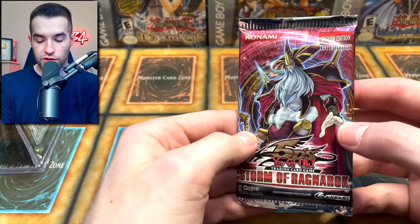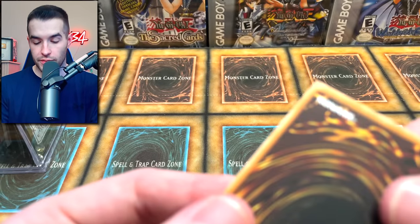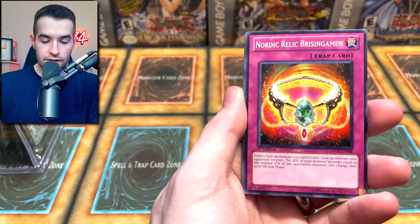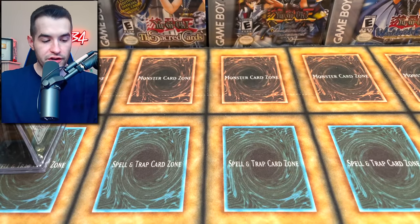Another Storm of Ragnarok — this is the one that gave us the ulti. Let's see if that can follow up and do the same thing. Can we go back-to-back ultis? Can we get a Ghost Rare? Oh, look at the back right there. Resonator Engine. Nordic Relic. Sheehan's Daredevil. And a Black Boost. Hourglass of Courage.